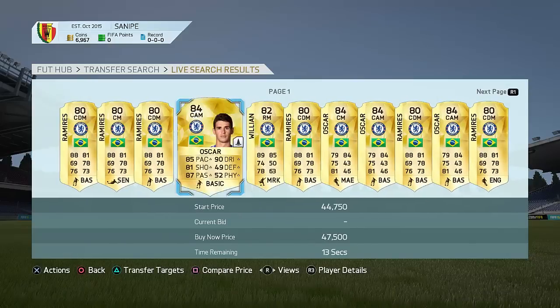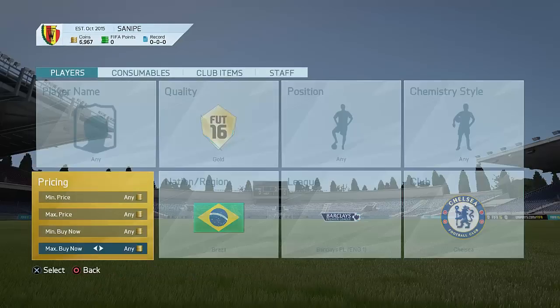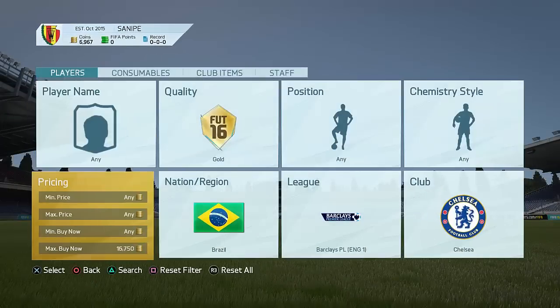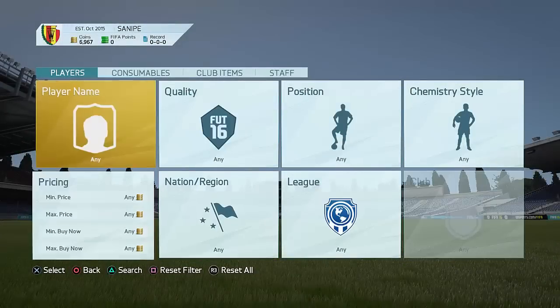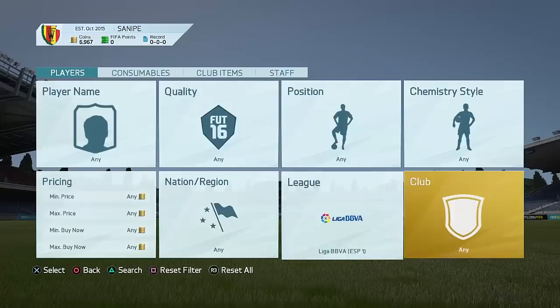The next one is going to be this Chelsea one here. Chelsea has so many awesome filters to snipe with this year. Go to Brazil, Chelsea, gold, BPL, and a maximum buy now price at around 14,000 or 15,000 coins — Ramirez will be popping up there for like 15,000 coins. Go a little bit further down to like 12,000 coins and you guys might find yourself a Willian, an Oscar, or a Ramirez. Very awesome players there to be found with that method.